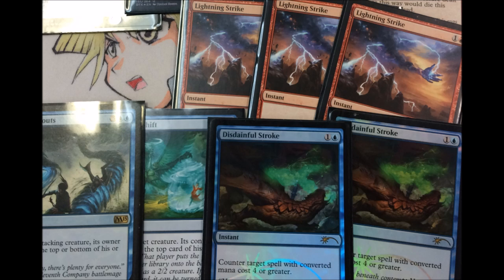You also have two Disdainful Strokes in the main board - remember you have one in the side, so three total. You have Reality Shift, which is very good: it destroys a target creature and that creature's owner gets to manifest a card. You also have Aerial Formation, a semi-decent card.